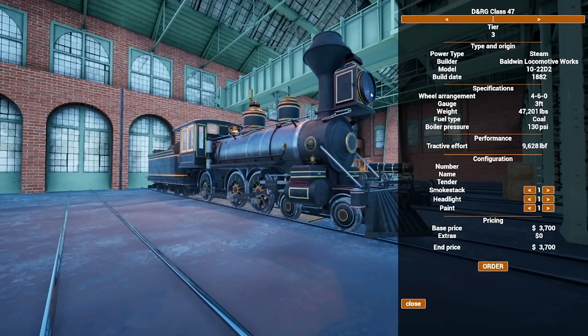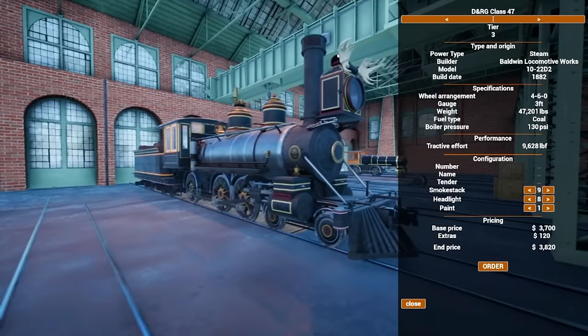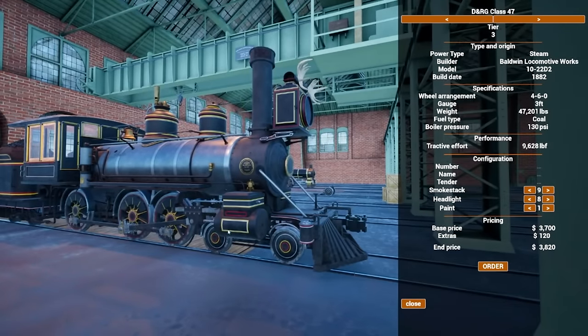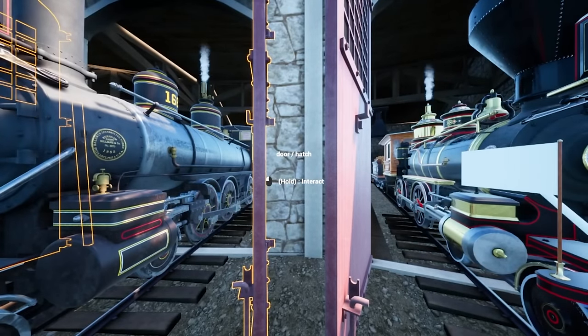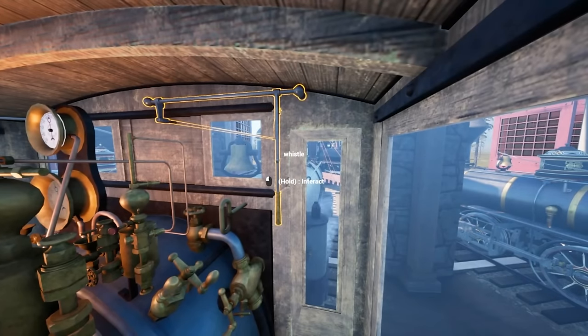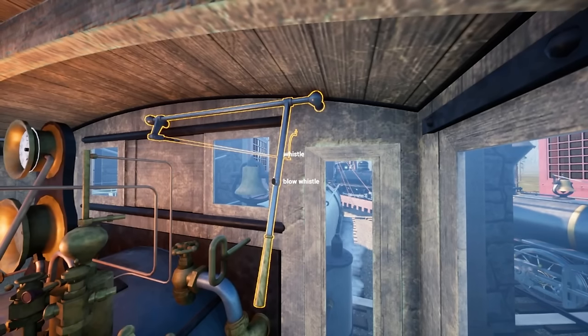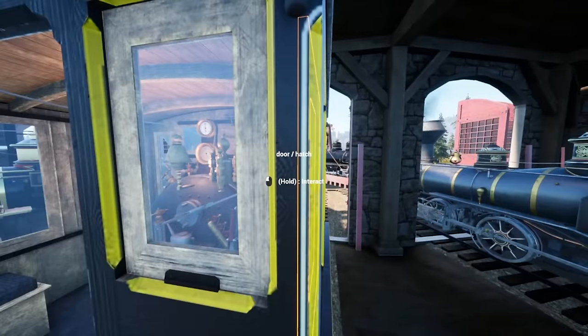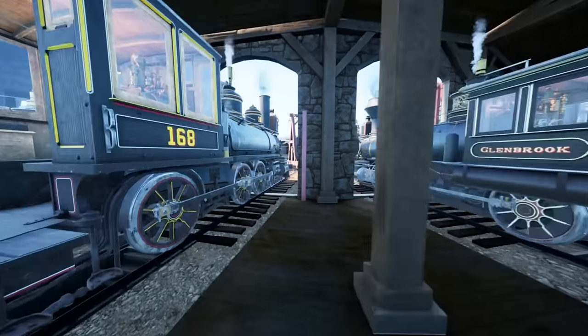The Class 47 will be perfect for any passenger train, fast freight, or future mail and passenger operations. Going over some configuration options: you have your numbering, names, and tenders. The Class 47 comes equipped with nine smokestack options, eight headlight options, and three paint options for your enjoyment. I'm definitely going to get one on mine. Now, for our whistle fanatics out there, I'm going to unmute the video and blow the whistle. Doesn't that just sound lovely? It's a nice new whistle type — we haven't had that type in-game before.